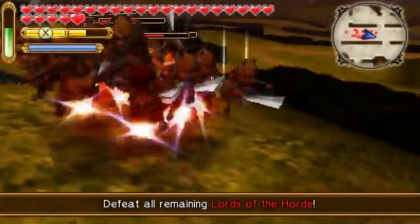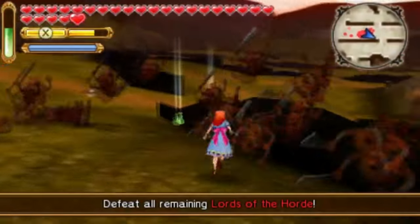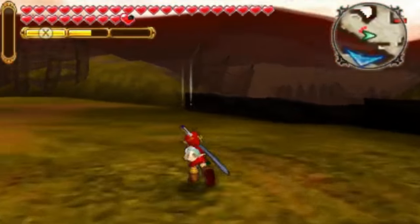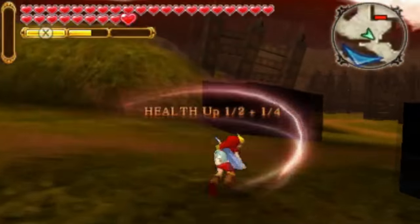Some of these are much more prevalent on the map than others, but basically this allows you to always have some kind of help if you're having trouble with a challenge. It also means you'll always have a little boost if you're trying to focus on getting certain drops.